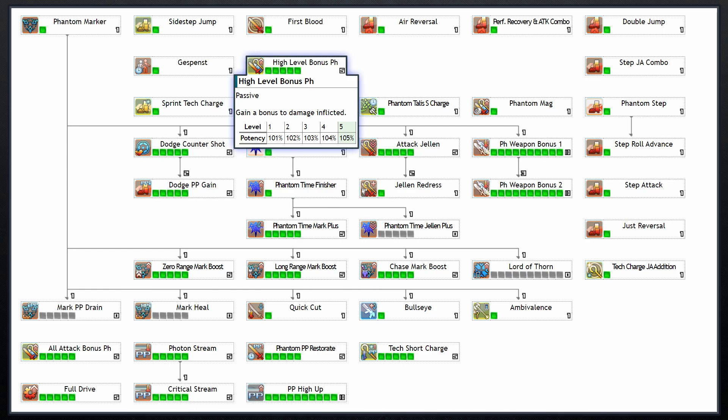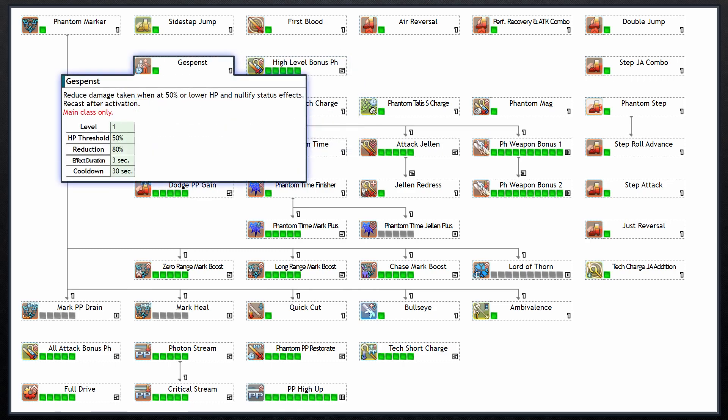Like all classes, your level 80 skill maxes at 5 and gives 1% damage per level. Your level 85 skill, which does not cost any skill points to learn, is a 3 second passive buff that activates when your health drops below 50%, during which time all status effects will be nullified and you will have an 80% damage reduction. Furthermore, this only has a 30 second cooldown.